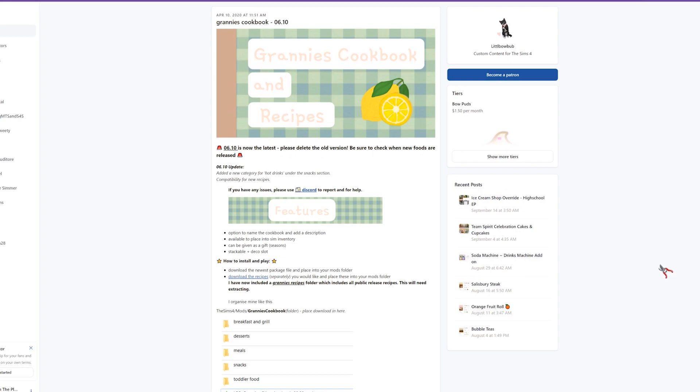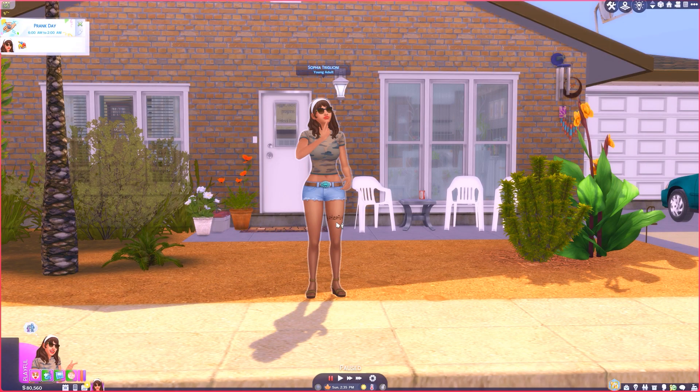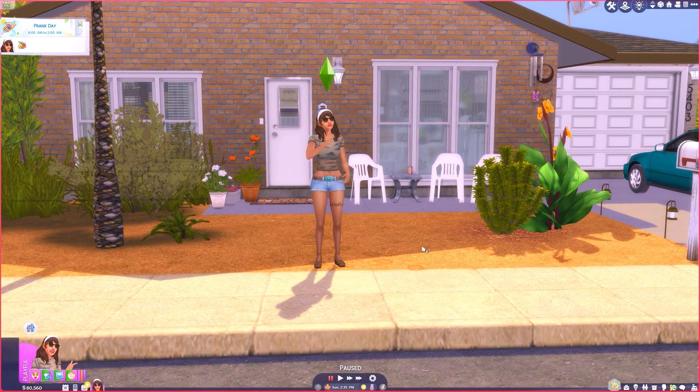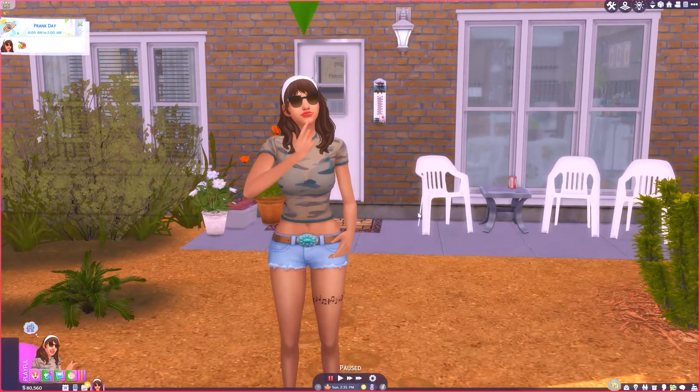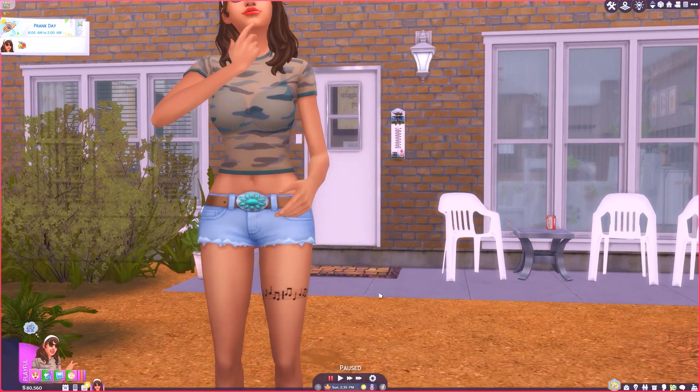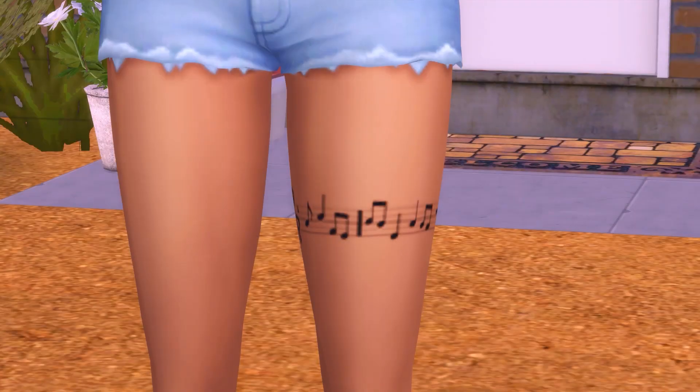This is my sim Sofia Triglioni — honestly she kind of reminds me of Sofia from the Golden Girls now that I've been watching. I created her about a year ago especially to model the CC items I've made. This is one of the tattoos I've actually made — I'll go ahead and link that in the description below if you want it.